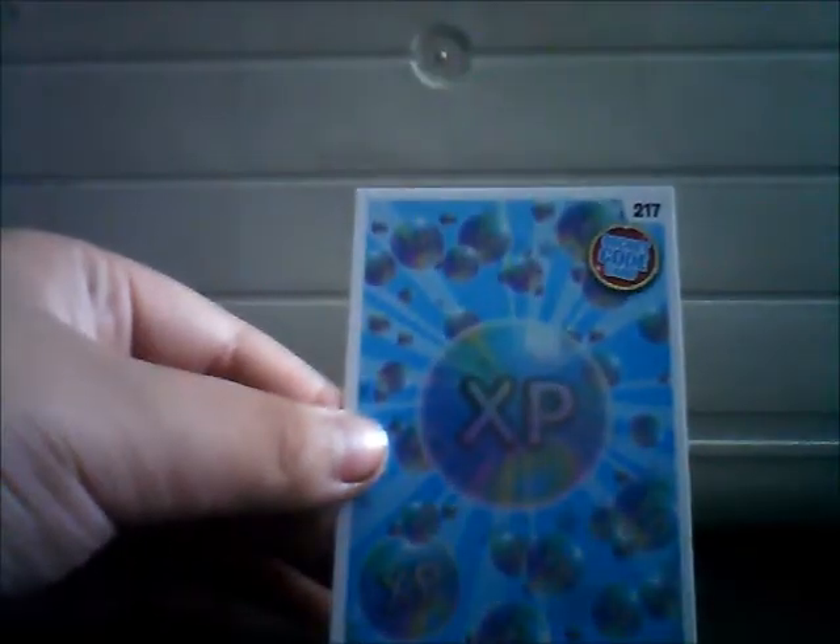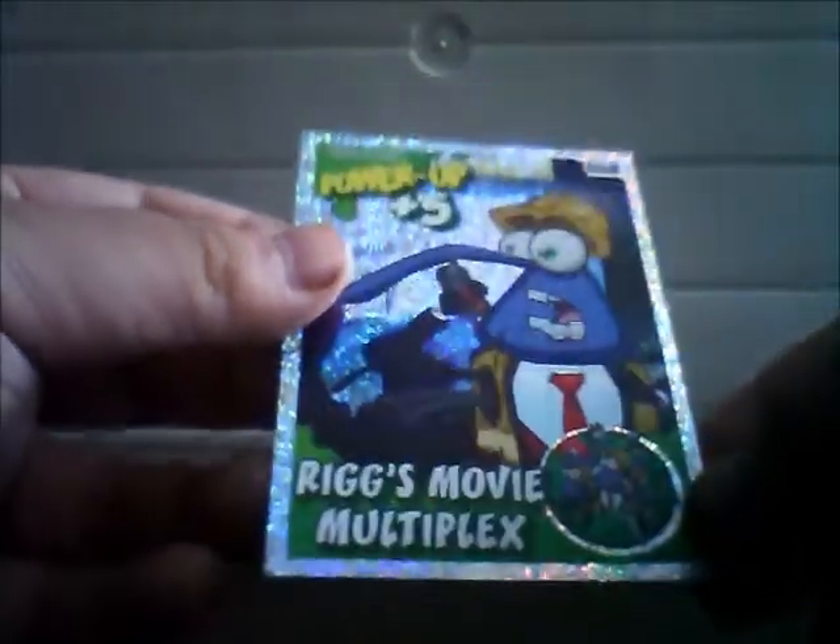And XP which is number 271, which is a code card. I think this one could be a glitter foil. This one's a glitter foil, not a super foil card. You can see the little glitter sparkles on it. And this one is Rigg's Movie Multiplex — very nice. That is number 98 and it says 'power up' on it, which is very good.